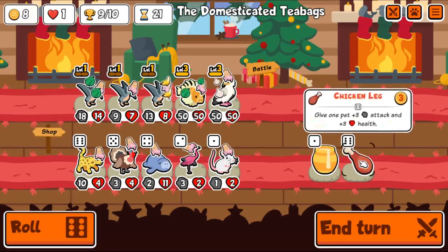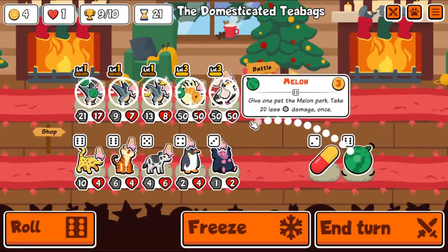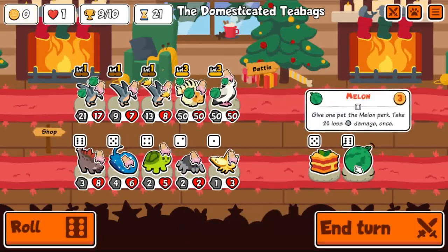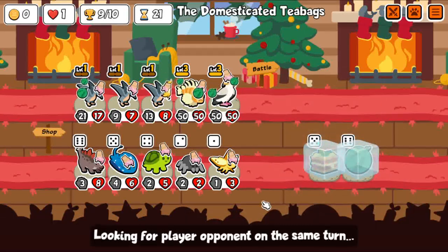Chicken Leg — alright, sure. And a Melon — alright. In case they have like a level 3 Dolphin or something, or Leopard. But this could also work. Maybe I'll get a Triple Kill.